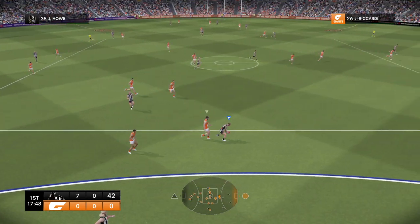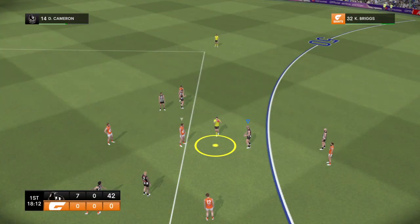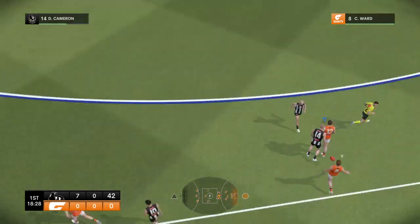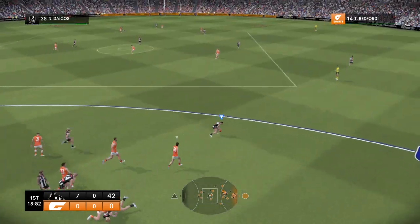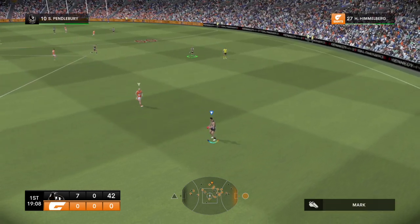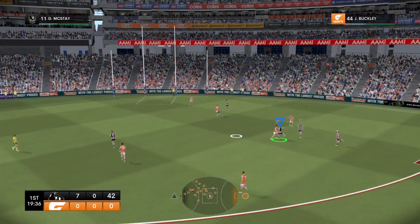Can he get a kick away? It's no place for the faint-hearted. Great tackling technique there. Cameron — looking for territory. Ward — good discipline in defence. Hogan — crunching tackle. Dacos doesn't often waste it. Pendlebury — their ball movement has been impressive. Mitchell — they've worked it well.